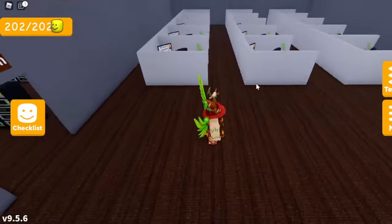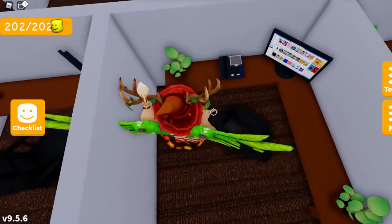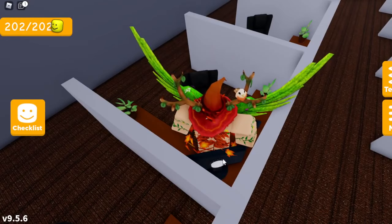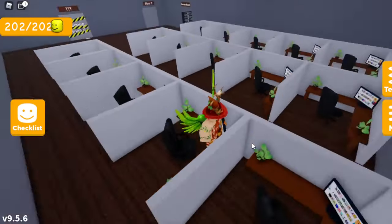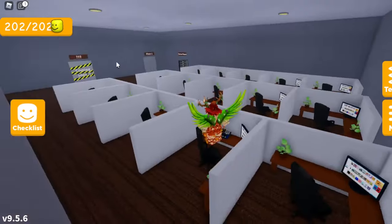Once you're on the second floor, head over to the right side and go to the right side of these office rooms. Look for the little room with a telephone on the desk. Behind the computer in that room, there is actually the second button. Once you find it, click it — that's the second button done. That is the second to last room on the third row on the second floor.